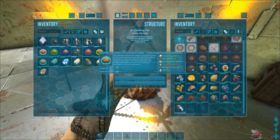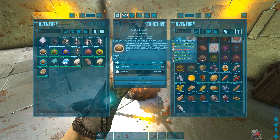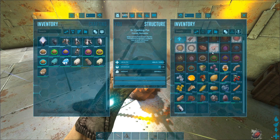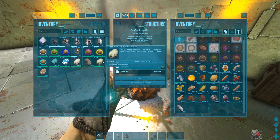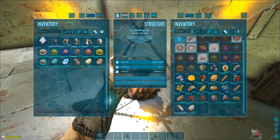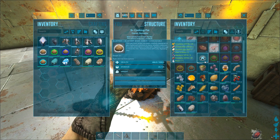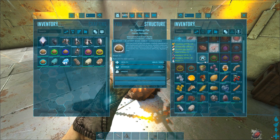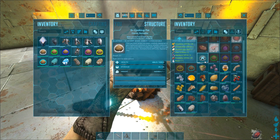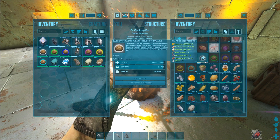Then you see we have the recipes for the kibbles here. We start with the smallest one. You see some berries, some cooked meat, and some water. And we need a very small egg for that - for example, a dodo egg, like this one here. If we put it in, we can start crafting it. I'm gonna link you a list with the sizes of the eggs from the dinosaurs, so you can see, for example, that a T-Rex brings a large egg or something.